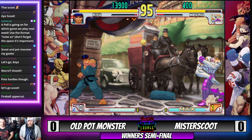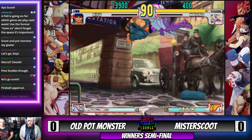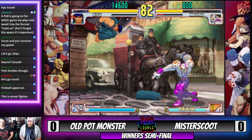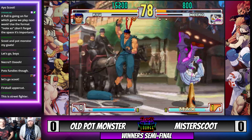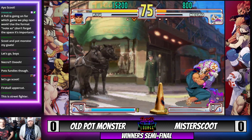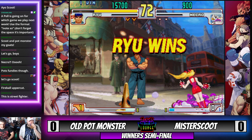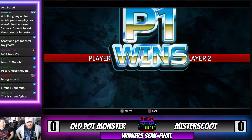The classic fireball-uppercut — crouching medium punch into fireball, the Ryu classics. Once again we see Old Pot Monster really controlling these ranges super well. Amazing uppercut, and blocks the super — punishes with the sweep. Watch those toes! Game number one goes to Old Pot Monster.